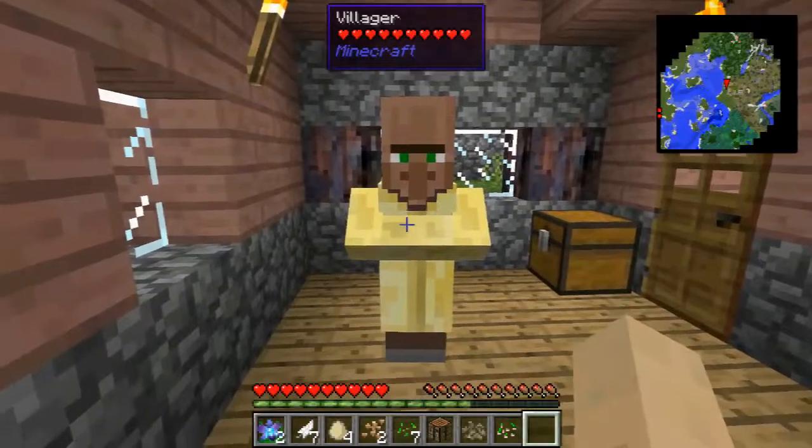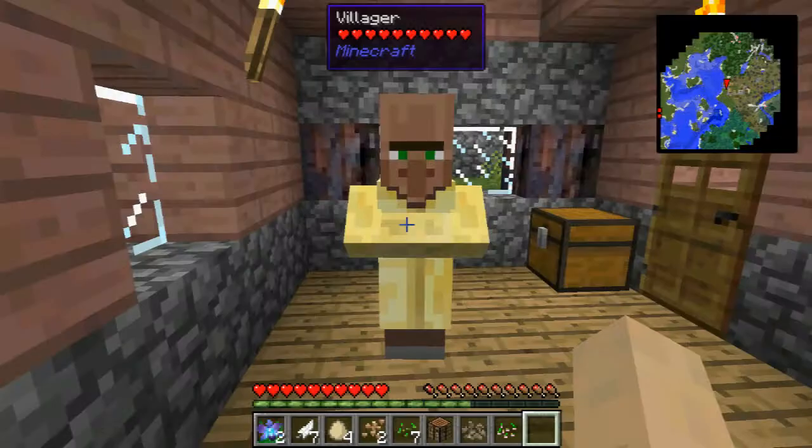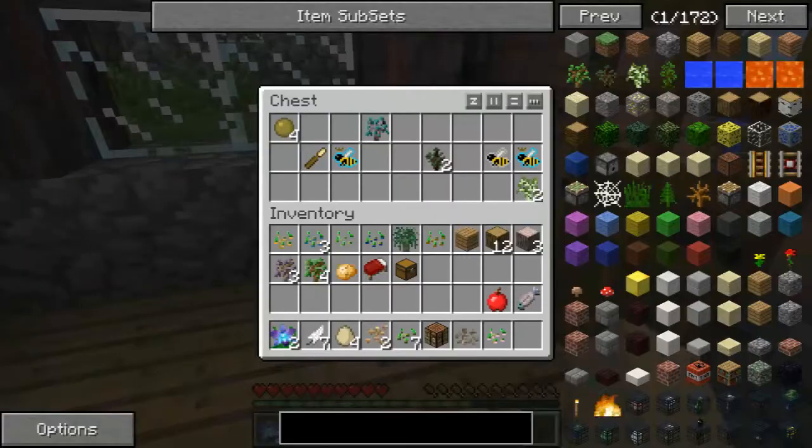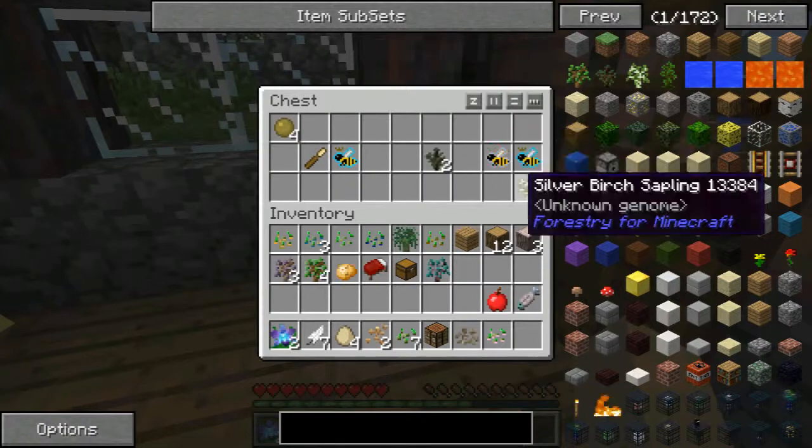Well, that's interesting. Hello Mr. Villager. What do you trade? Oh, you're an apiary. Okay, this is for bees - lots of bees. I want your stuff. Give it to me. I just want this and that's it.